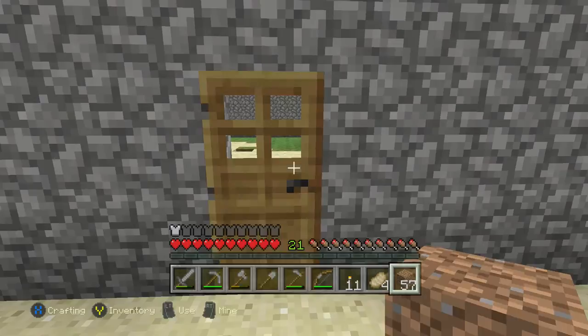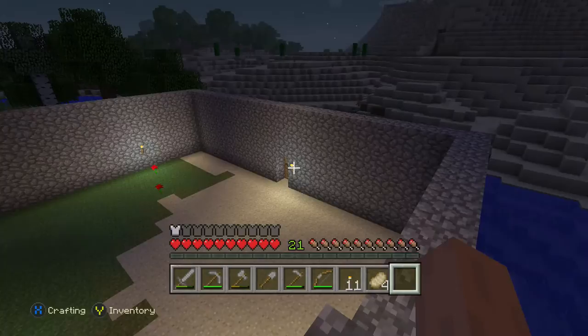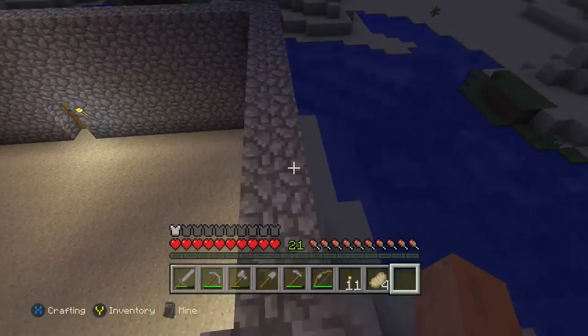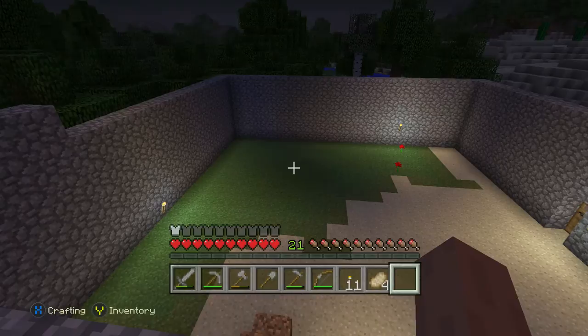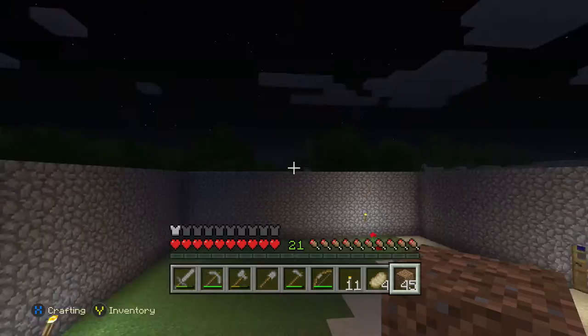All right guys, so it's actually starting to look like a tower now, it's getting a little bit taller. It definitely needs a whole lot more — this is what it looks like with over a hundred and something cobblestone blocks added. I made this pretty big, I think I made it a little too big, and it's starting to show now — looks a little odd. But yeah, that's what it looks like now. I'm going to go ahead and head back to my house because it's nighttime now and I need to hurry so I won't die.